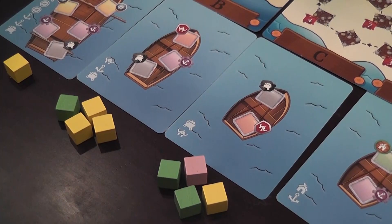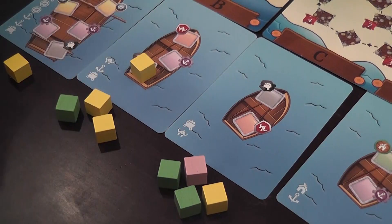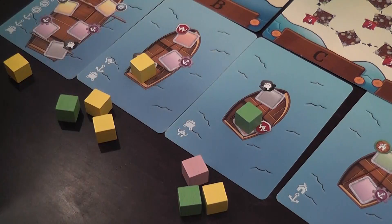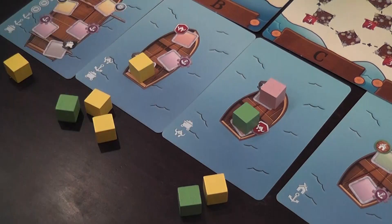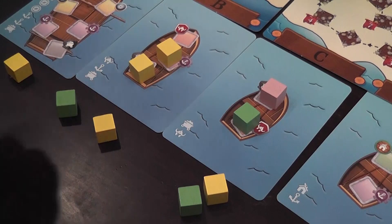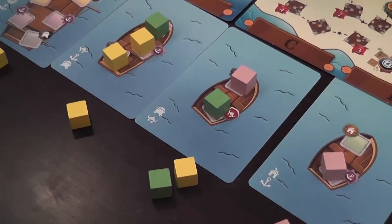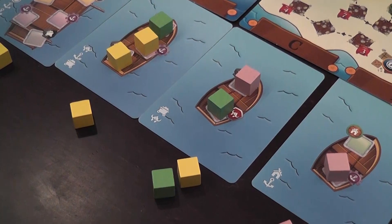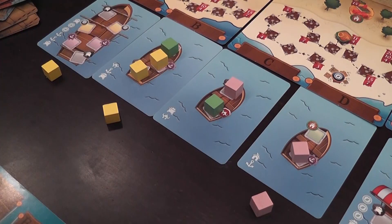After everybody has placed their cubes under those ships, we take turns. Each player will move one of the cubes — any one — onto an empty slot on the boat that the cube is facing. There are different symbols, meaning that once on the boat, cubes will specialize in different things. It's very important that we're alternating turns. We continue until we place all the cubes we possibly can, which may not be all of them. Cubes you're not able to place go back behind your screen and become available next turn, so they're not completely wasted. If you're unlucky the first couple of turns, you can build momentum with a larger number of cubes later.